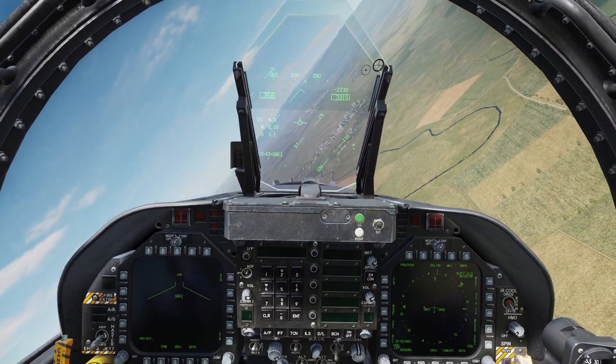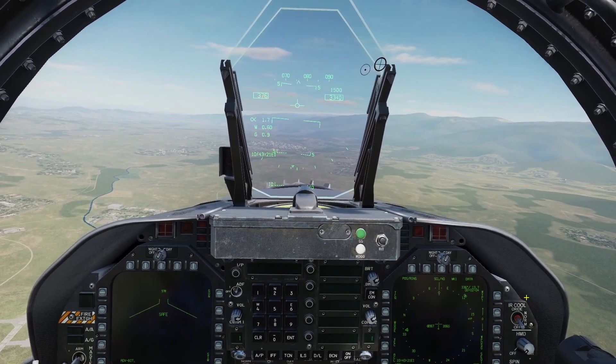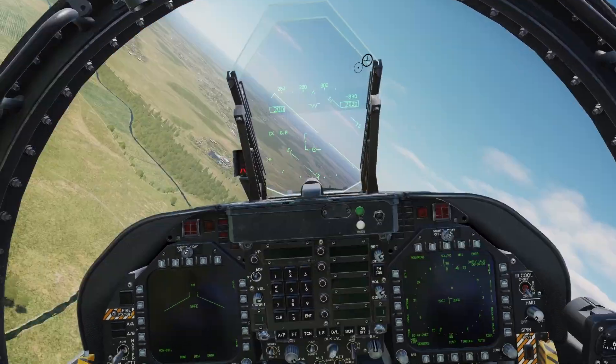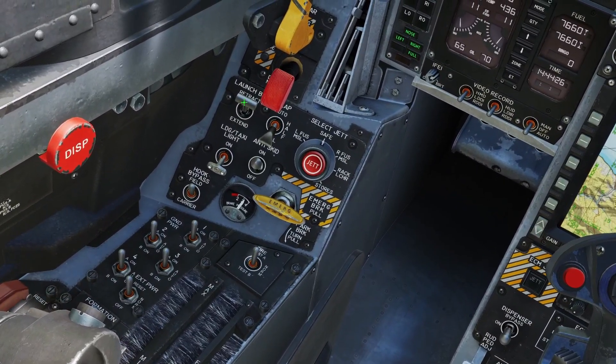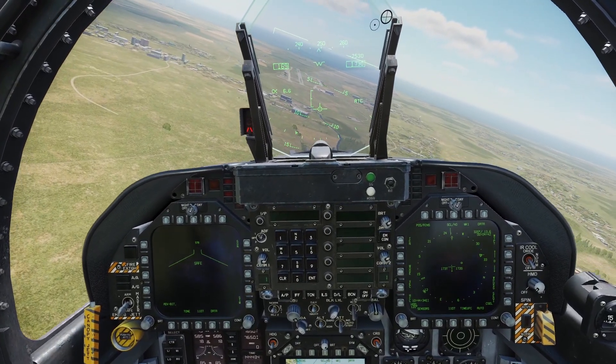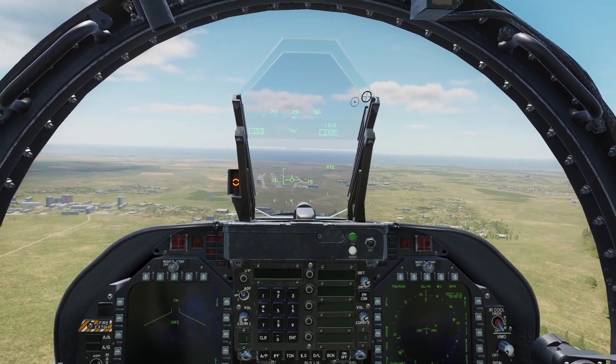Lastly, I'll go over the Auto Throttle. You need to have this button binded. If you're in the air and you activate the Auto Throttle, you should see ATC come up and it will just hold your current speed. However, if your gear is down and your flaps are down, then when you press the button, it will activate Auto Throttle landing mode, which will adjust your throttle to have the correct angle of attack for landing.